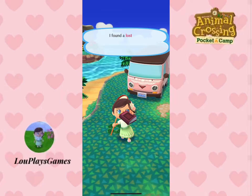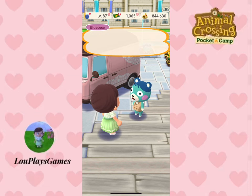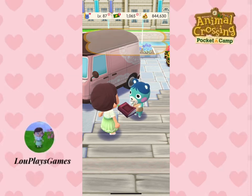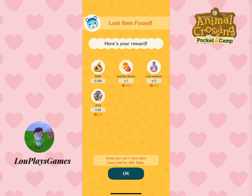Sometimes an animal will ask you to look for something they have lost. When you're out and about on the islands you may find a book or bottle which is the lost item. Go back to your campsite and one of the animals will come and speak to you, thanking you for your help and giving you a reward which will usually include bells.